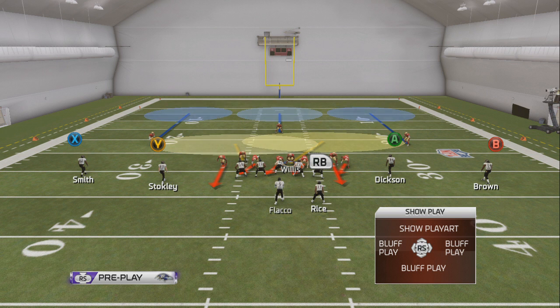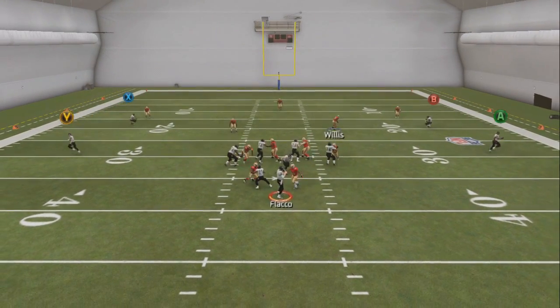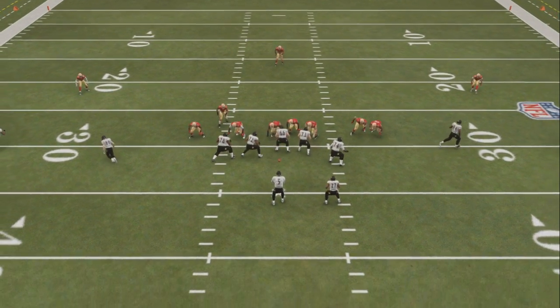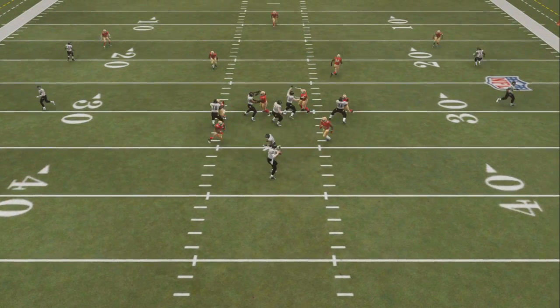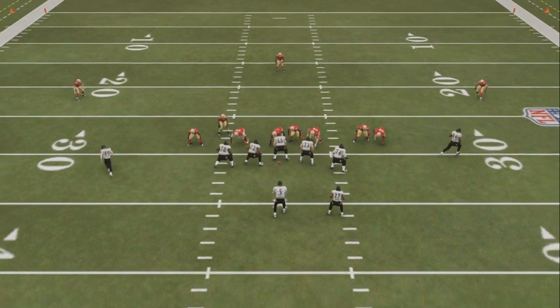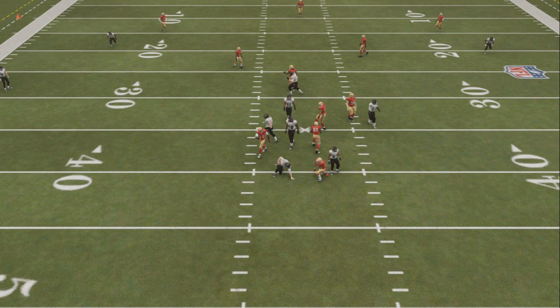I had to reach for the controller here. I am going to block the running back and we are going to see double edge get in. As you can see, that got in no problem — running back had to pick up one guy and the other guy was free. Just nothing you can do about it. I left P. Willis in the gap there, but you don't have to leave him that long. Really, putting him in the gap — you just want to get the center out of the play for just a very, very small fraction of a second. Then he's going to be too slow to get to the people that come in.